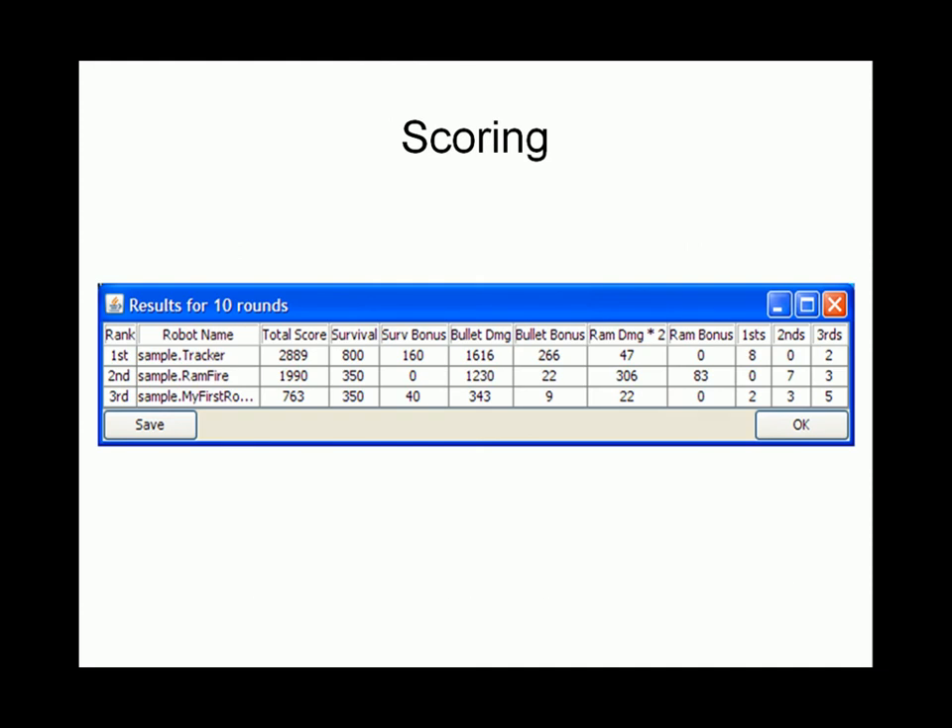Finally, looking at the scoring — what you can see here is the bullet damage with the survival bonuses, ram damage, and bullet bonuses, all adding up to give you a total score in the left-hand column. The total score decides the winner. So it's important to build a robot that can move around the screen but can also survive being damaged. This concludes your first lesson on SchoolBots.